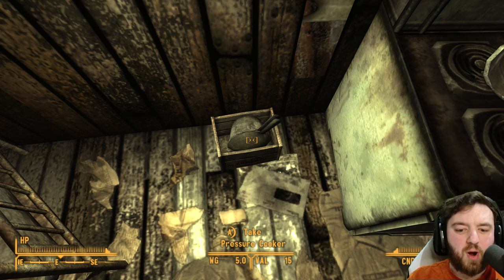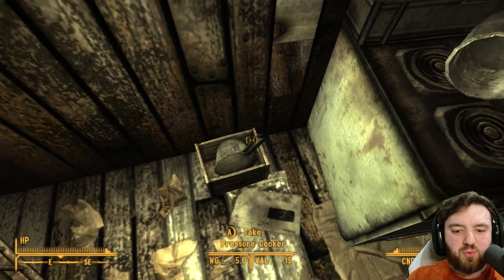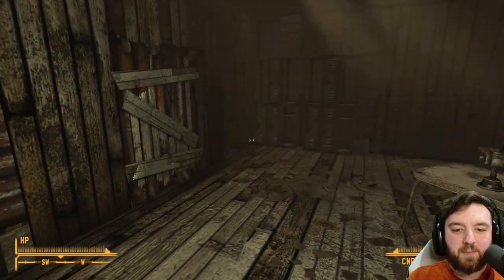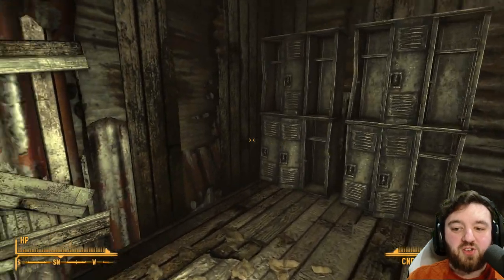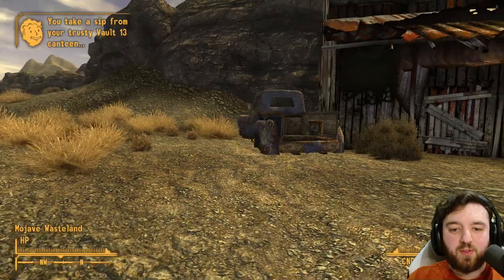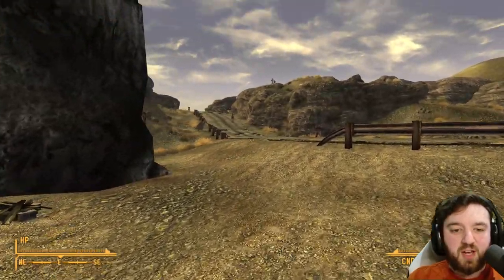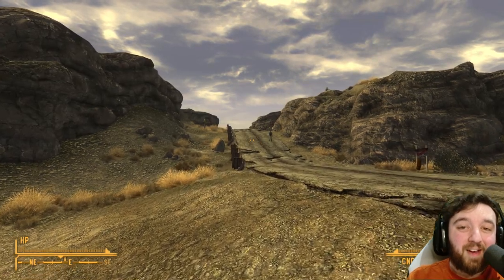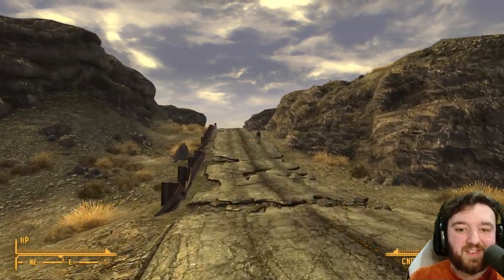There are a few boxes and, very importantly, a pressure cooker here if you need it — a few quest lines require one. There's also a star bottle cap to round off the location, plus a campfire and some ammo on the back of the truck. From here you can head on to the Boomers, which is where we're heading right now. I'll catch you all over at Nellis.